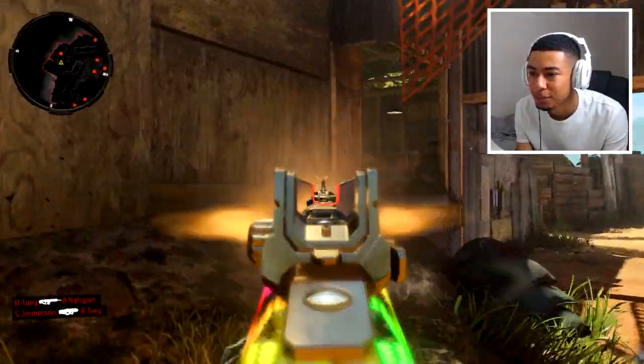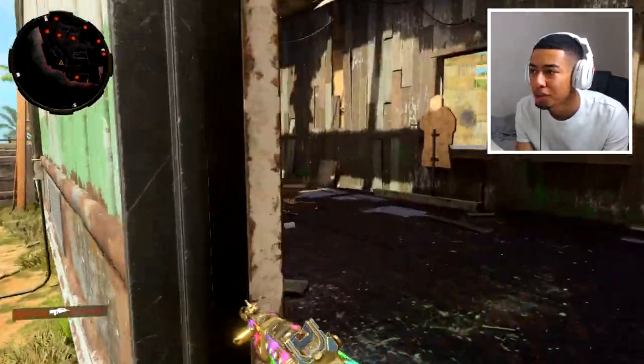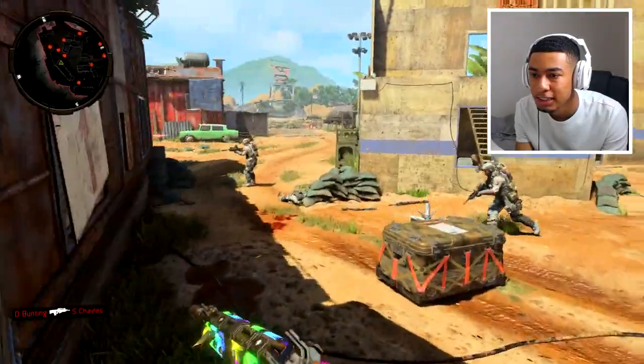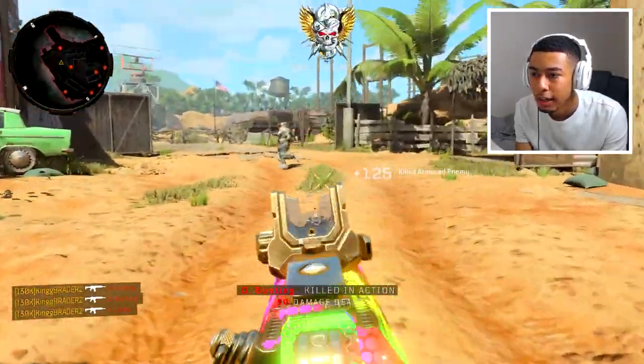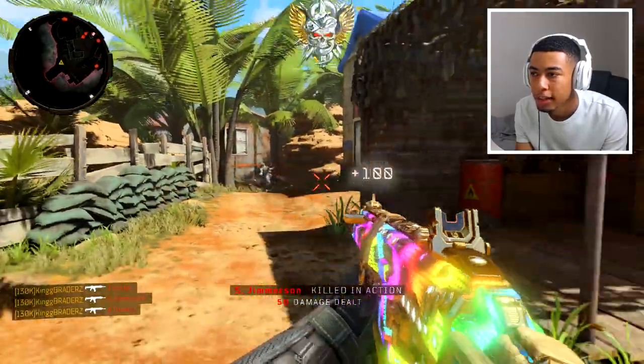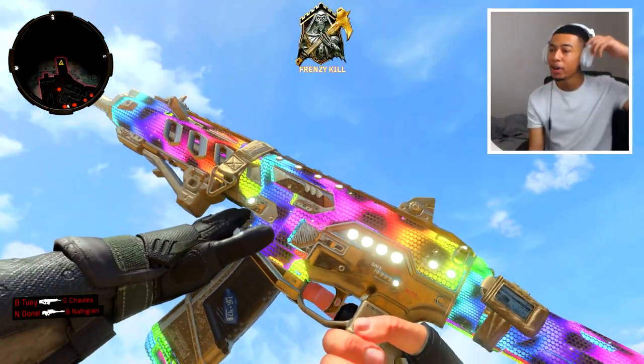Let me get to the other side of the map where it's brighter — yeah, we need to see this. This is definitely a new diamond camo. What the flip? I did not expect it to look this different. Move out of the way real quick boys, I need to get to this side of the map. What is this? That's like a leopard print!